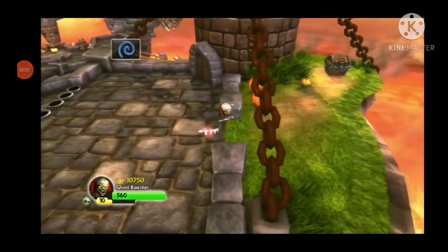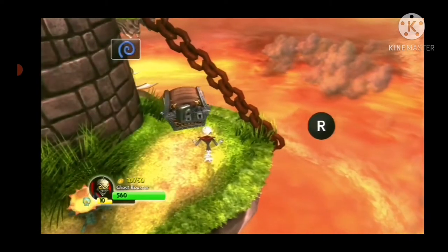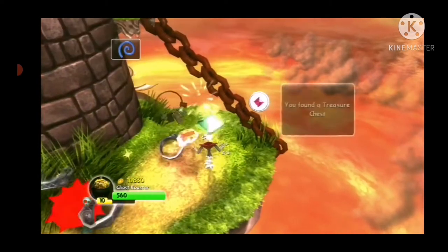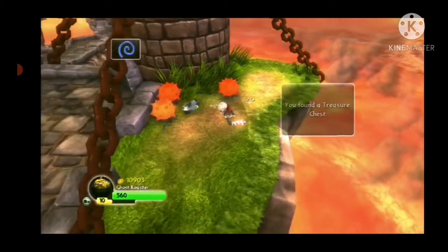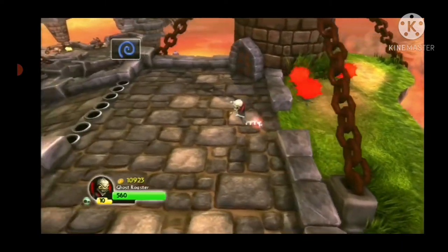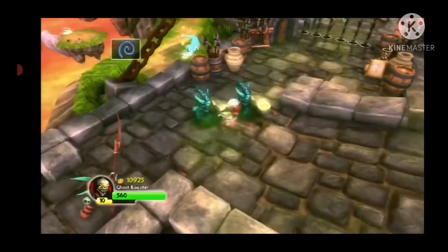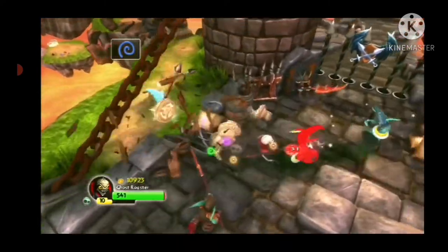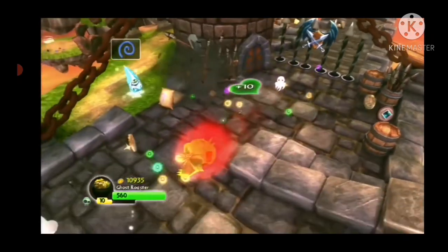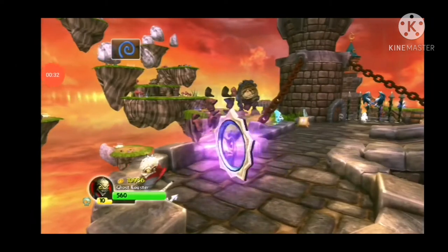We just got the battle gate out of the way, unlocked it, and got that treasure chest — get that money, Ghost Roaster. Here we have another battle gate with the spell punks. Who likes spell punks? Am I right?